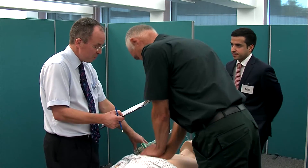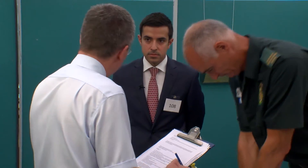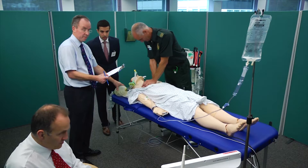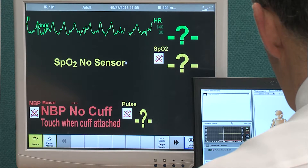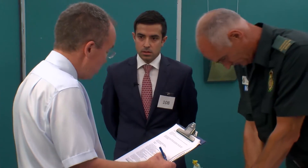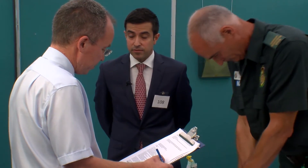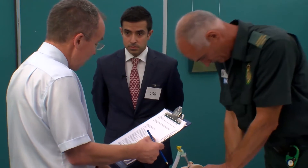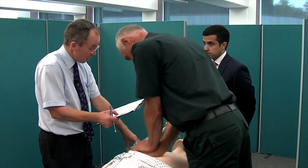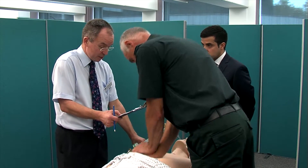Thanks for coming to help. This is our patient and, as you read, he's been brought into the emergency department by the ambulance crew. What rhythm is he in? That looks like ventricular tachycardia. This is incorrect. What ratio of breaths to compressions should we be using? Two breaths to every 30 compressions. Since an advanced airway is in situ and thus ventilation should be continuous, this is incorrect.